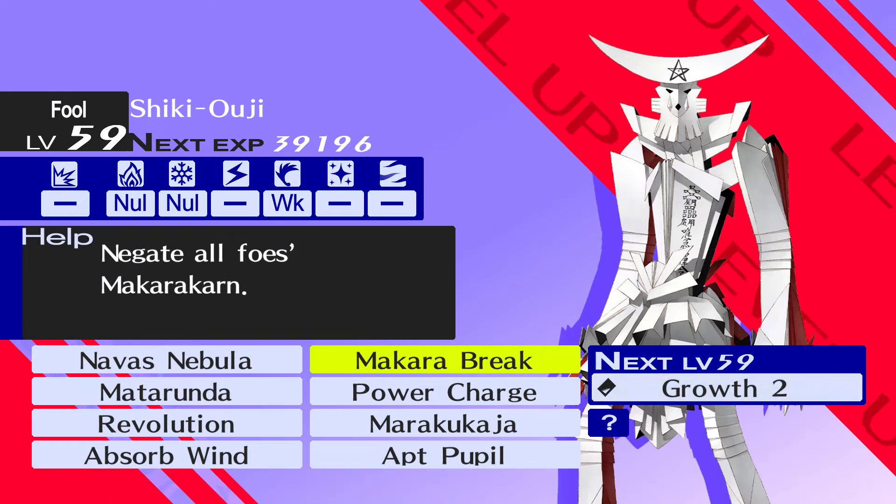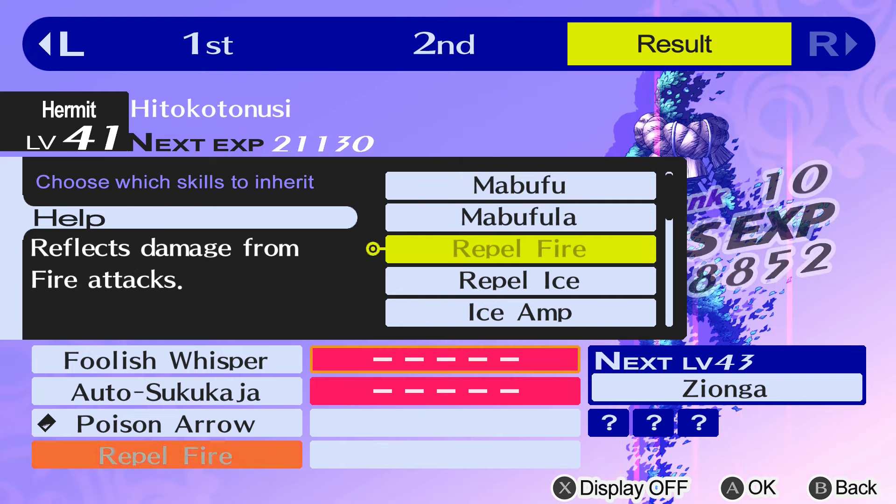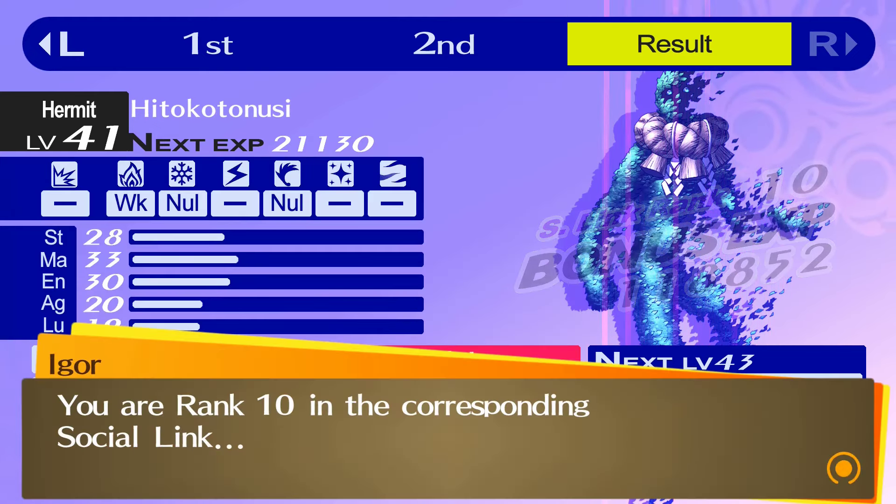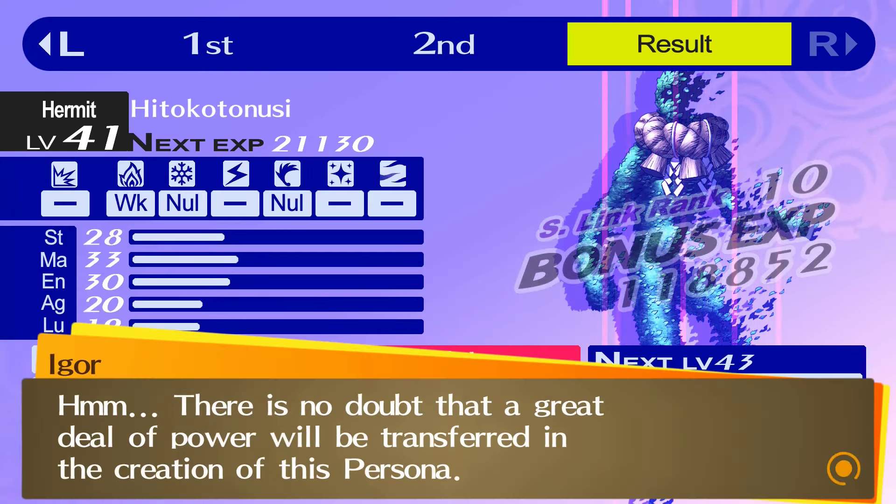The next step is to take Scotty of at least level 59 and fuse it with Sarasvati to make Hidokoto Nushi. Scotty has to be level 59 because we are transferring both Repel Ice and Repel Fire.